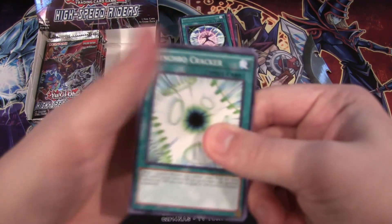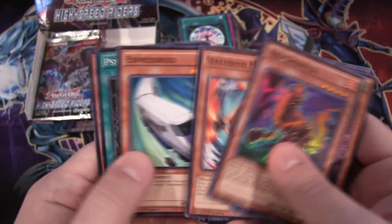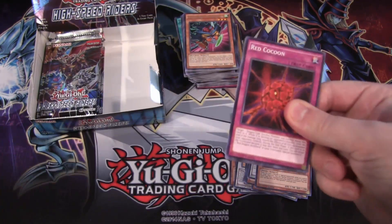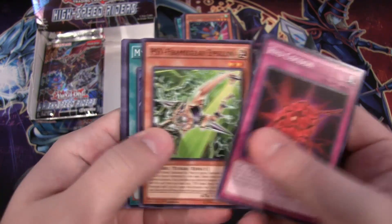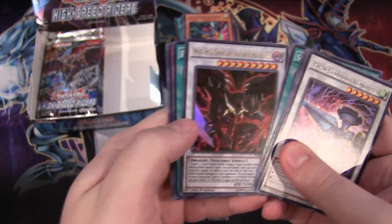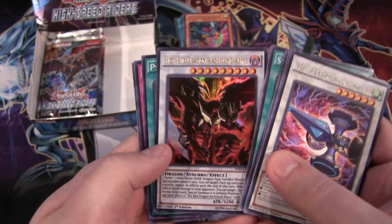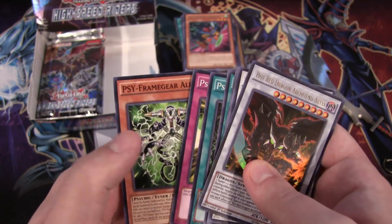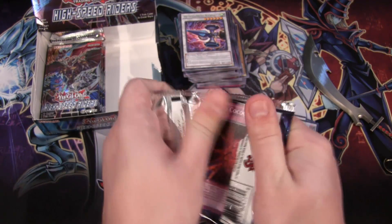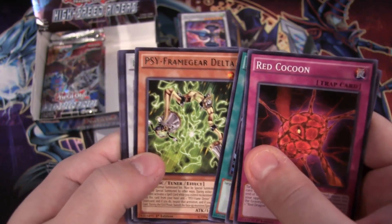We have Speedroid Oh Hi Kid and then Red Sprinter. Plenty of packs left. We have a High-Speed Roid Kendama for a rare, and then a Hot Red Dragon Archfiend Abyss — this is a pretty awesome card to get. I saw it was a Synchro so I was hoping maybe it was Omega, but I love getting the Red Dragon Archfiend cards in this set too. We got the secret, common, and super — might as well get the ultra and have all the different forms.